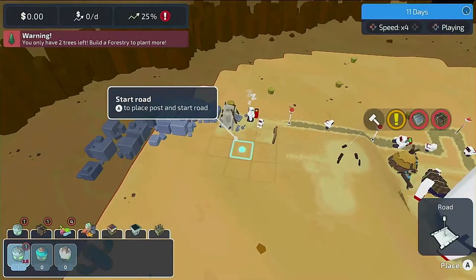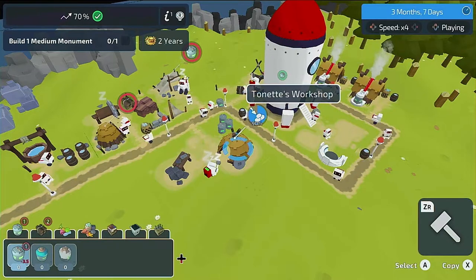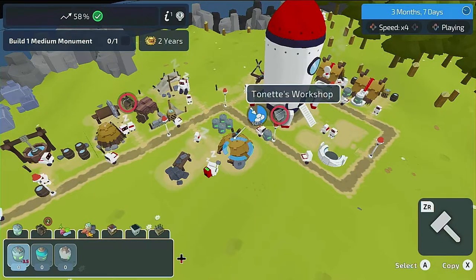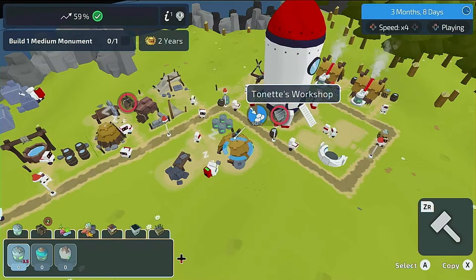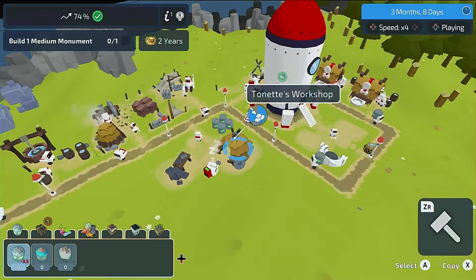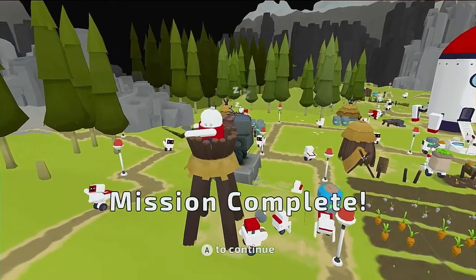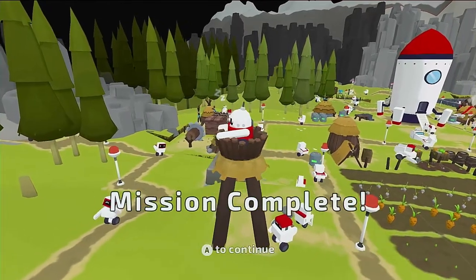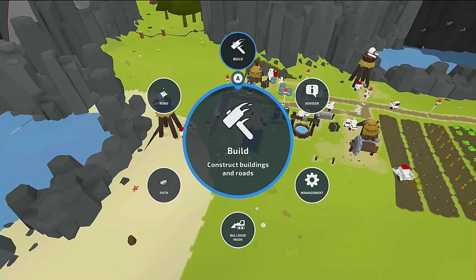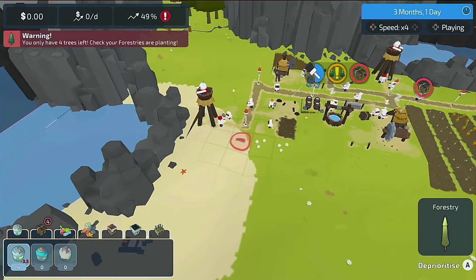As the missions got longer — and they are pretty long from the beginning — I found myself just sitting there as my robots were running around delivering materials, which led to a lot of idle screen time. The longer the missions get, the more often this becomes the scenario. This isn't a bad game by any means, but it just couldn't hold my attention as much as a game like this should. It's fun to play, but it had a little too much idle time for my liking. There are many hours of gameplay to be had.